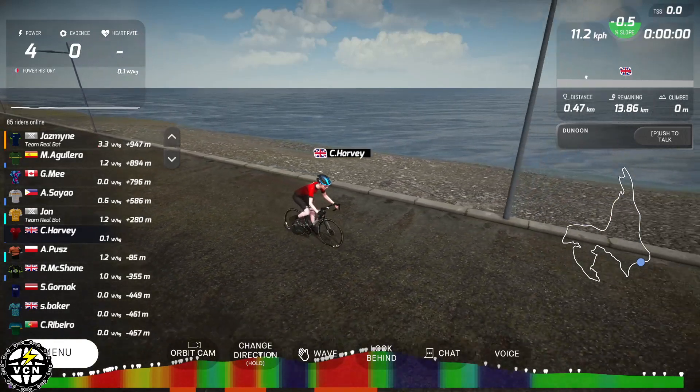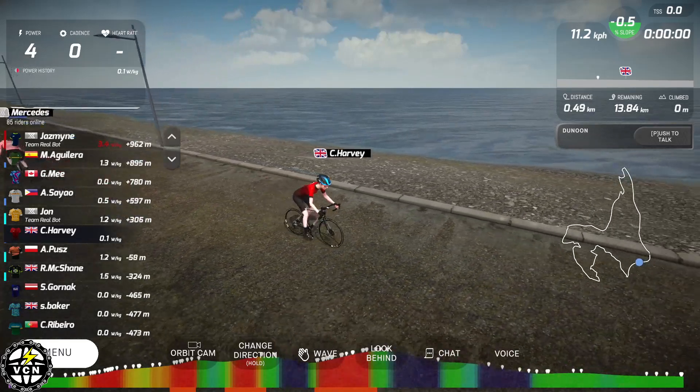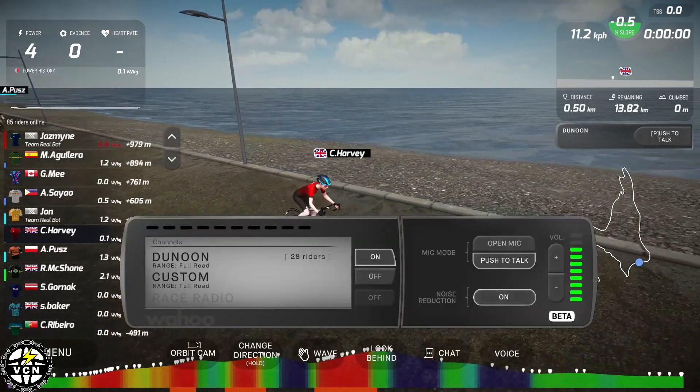We've got a new button on the menu screen. Move the mouse or any key and you can see down at the bottom right-hand corner we've now got 'Voice.' When you click on that it activates this new screen.